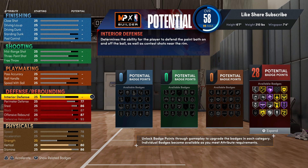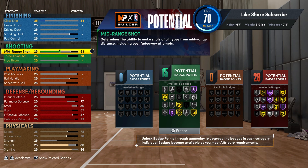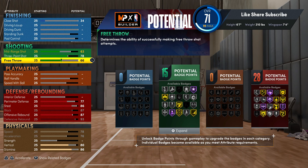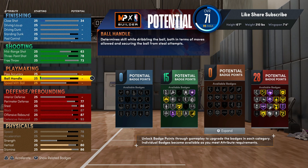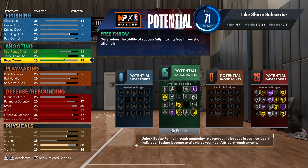We're gonna hit the shooting — max out your three ball. Actually you're gonna go 78, your mid you're gonna go 63, and 73 on your free throw. With 15 shooting badges you will be able to shoot perfectly fine, you just gotta have a good jump shot. I got some jump shot videos coming for y'all — I'm gonna give y'all the best jump shots.